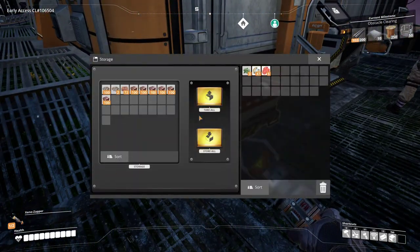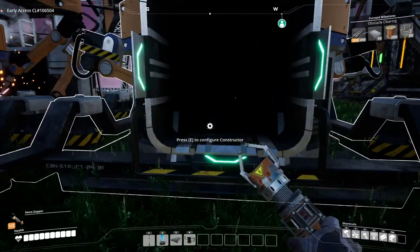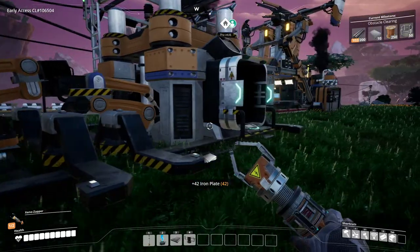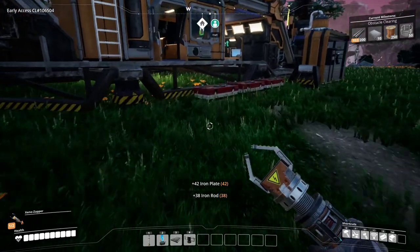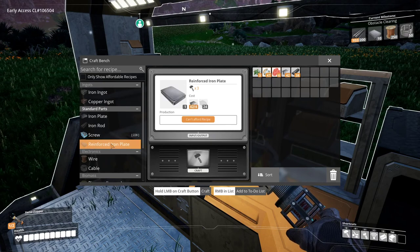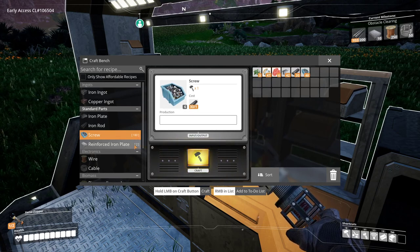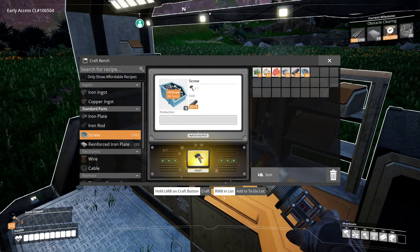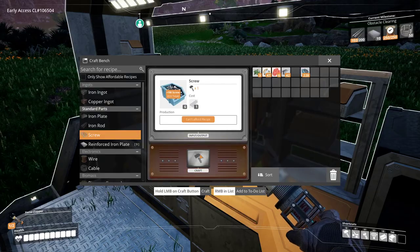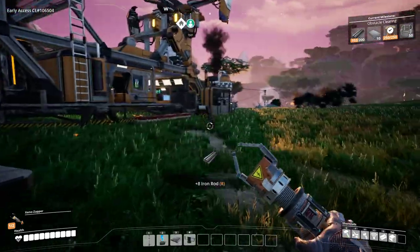If you want to make some stuff for this — I've got copper on me, so make reinforced plates. Okay, I can do that. For reinforced plates, that is screws. We're not automating screws, you're just going to have to make them. I was just trying to remember what makes a reinforced plate. I've got the wire in there, and then I'll get the cable made too. I just don't have enough. Let's see if I can make 50.